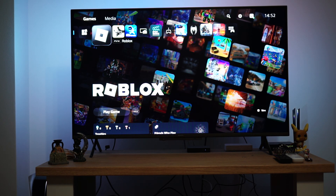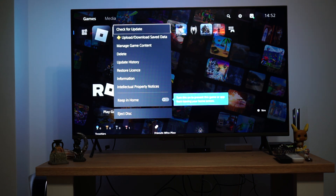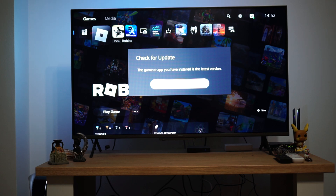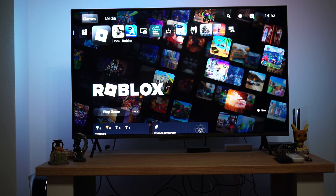After you have closed the game, press the Options button again and this time we will check for update. Make sure this is the most current version.